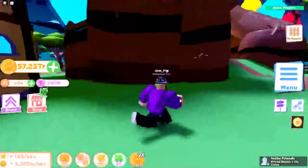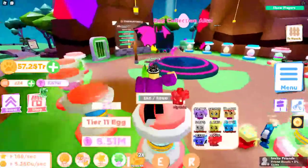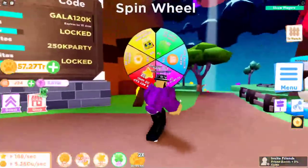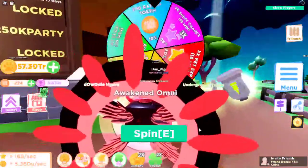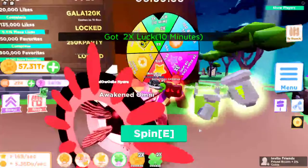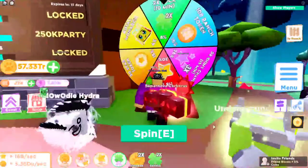Another thing added into the game is a spin wheel. If you come over here underneath the giant tree, there's a giant spin wheel. You can actually spin it once every four hours. Let's go ahead and spin it and see what we can get — got double luck, 10 minutes. Not too bad!